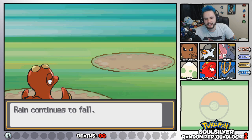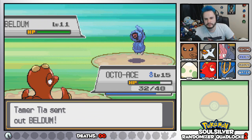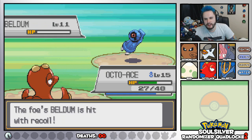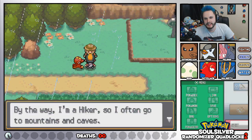Octo-Ace nearly leveling up. What are you sending in now? Beldum. We're fine with Beldum — we basically Water Gun and knock it out. Well, it's going to knock itself out. There we go. Level 16 for Octo-Ace, and Tamatea is defeated.